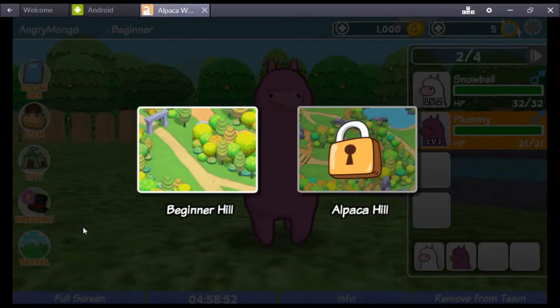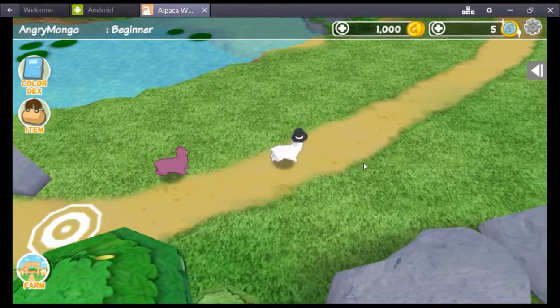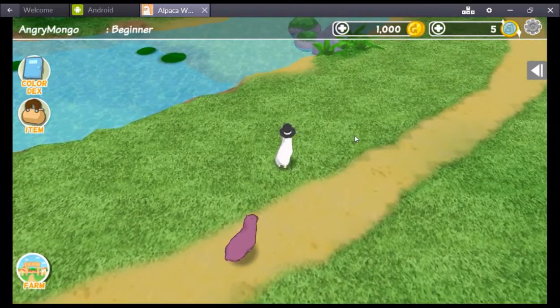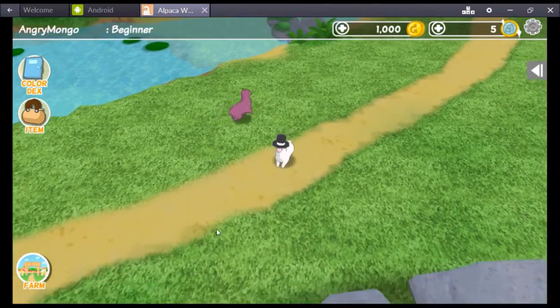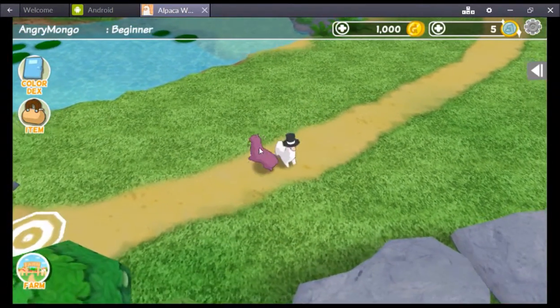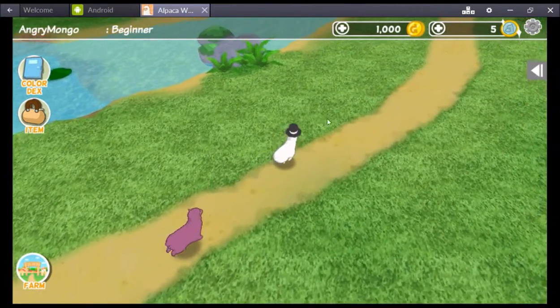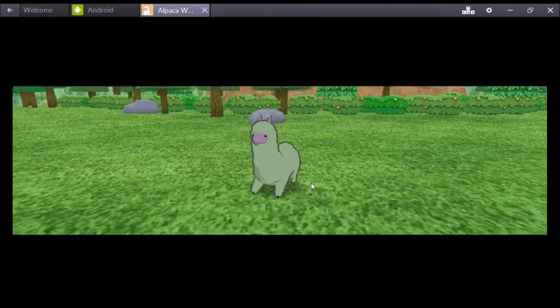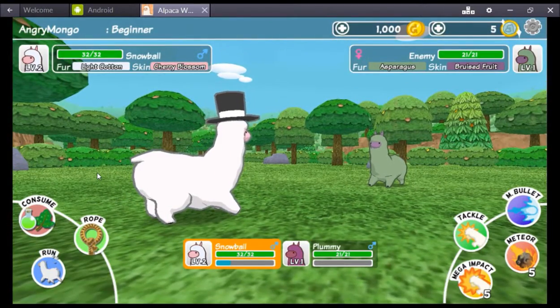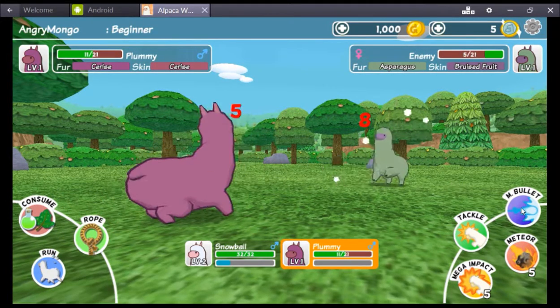Alright, come on Plummy, come on Snowball — let's go adventuring! Oh look at this, we're all grouped together! We run around — wait wait wait, we're gonna run in place! Look at this — our butt, look at my butt, it's magic! It's majestic as Bailey would say. Bruised fruit — bruised fruit? What the hell. Let's switch you out — let's get Plummy in there. Hi! Woohoo — yeah! Oh bitch! Alright, there we go!